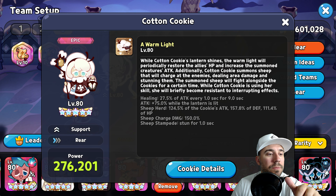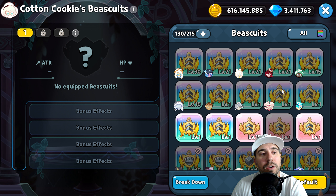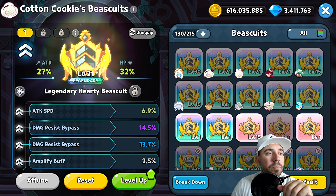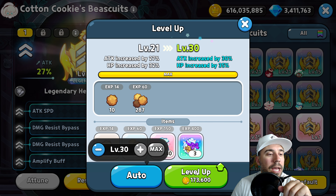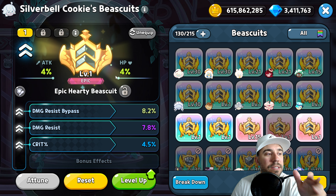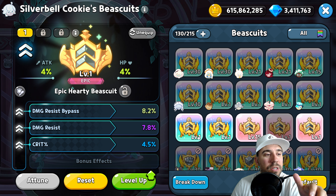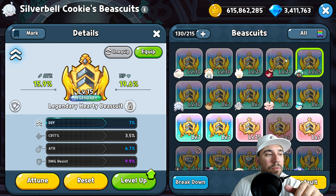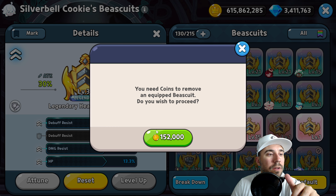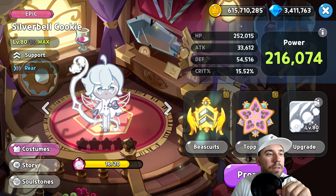Let's go to cookie details — we can add a biscuit, grab one, equip it, pay for that, go back, and level it all the way to max. Very nice. You can check the other biscuits — we've got some room to grow. Damage bypass, damage resist — really really nice. For Linzer and Ferret: debuff, damage resist, HP for more survivability. We'll throw on this one for now.